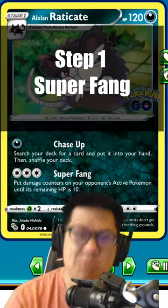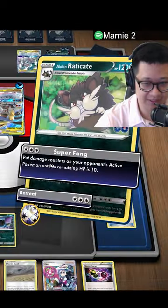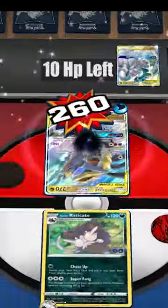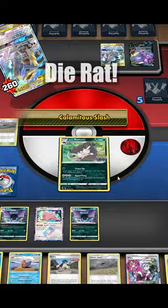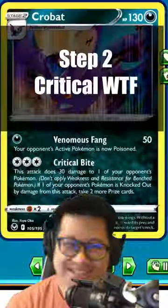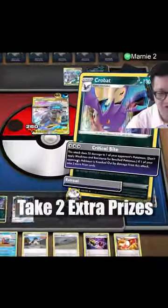How to take five prizes in one attack. Step one: Super Fang. Here's what we need to do next turn — Super Fang. They're nearly dead. Rat dies. Step two: Critical Bite.